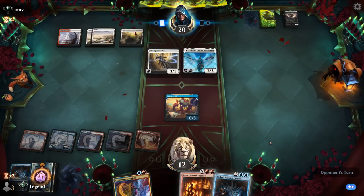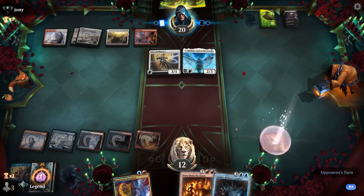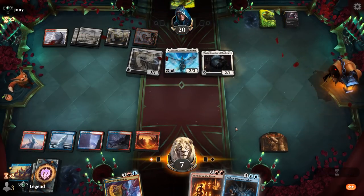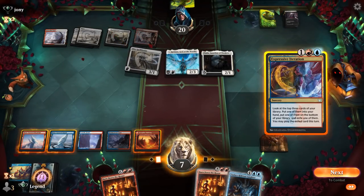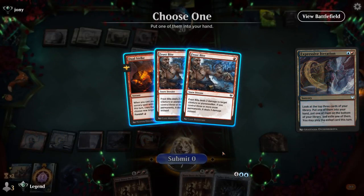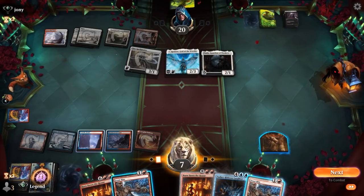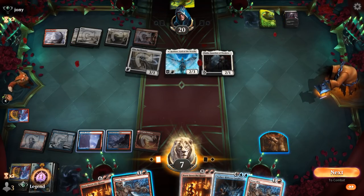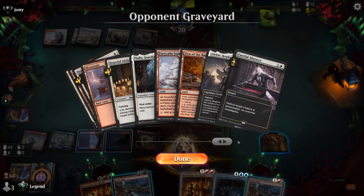12 cards left in their library. Our Crab dies, and we take 5. Then Thalia appears — not what we wanted. We didn't hit a land, so we need Iteration to find interaction, otherwise we're dead. We draw double Frostbite. We can only play one, and killing Thalia is probably the safest play even though we might still be unable to cast Cacophony and Hideous Laughter next turn.